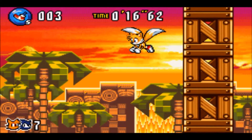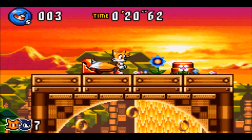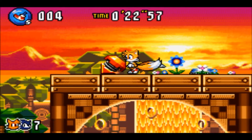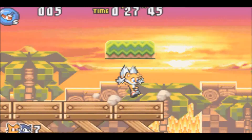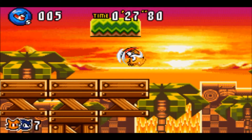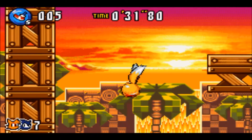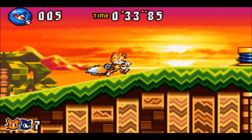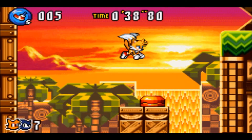One thing I forgot to mention in the last episode is that Sonic plays out exactly like Sonic Advance 1 and 2. Certain characters play out exactly like they did previously, except with the partner system they did things a little more uniquely. And here we go — onto Sunset Hill.